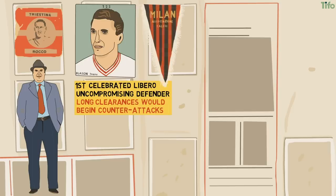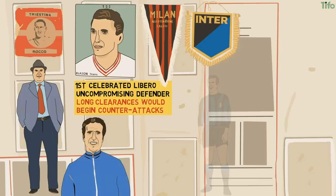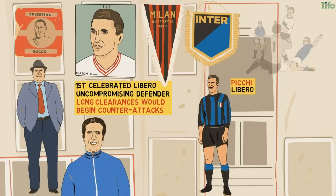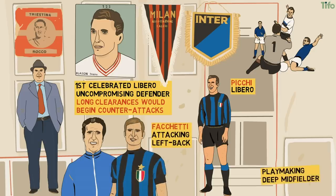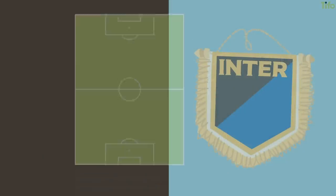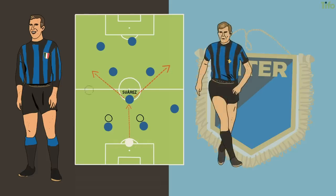Rocco went on to success at AC Milan using the system, but Inter Milan are the club most associated with catenaccio. Under Herrera, with Armando Picchi as the libero, Inter dominated Italian and European football, with Giacinto Facchetti as an attacking left-back and play-making deep midfielder Luis Suárez. Picchi and his fellow defenders kept everything tight at the back, ensuring that Inter could man-mark opposition forwards, with Picchi spare to mop up anything that came through, and then pass the ball back to Suárez, who could free Facchetti on the left or Jair on the right.